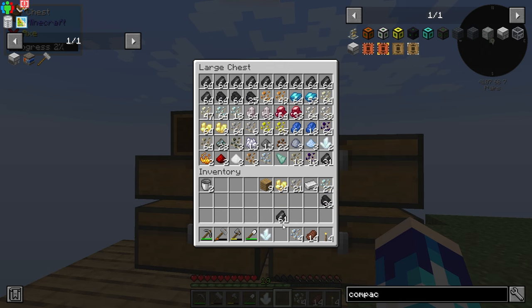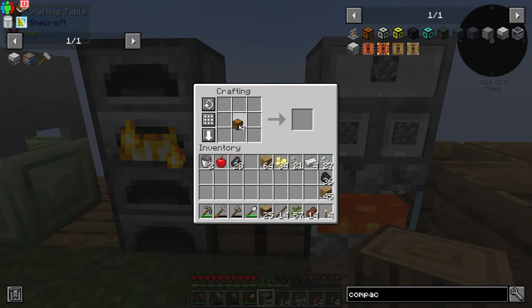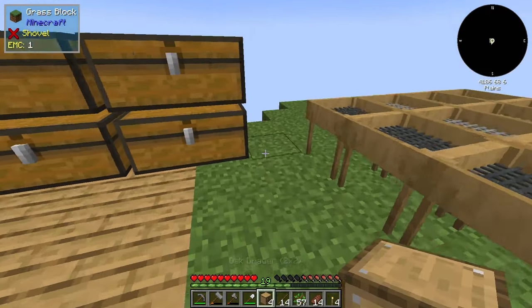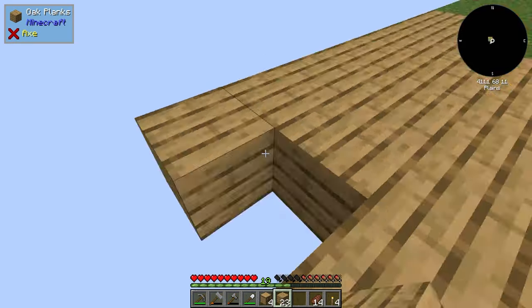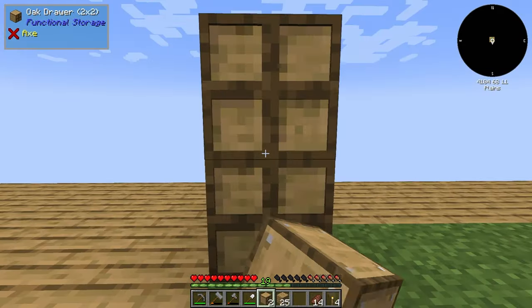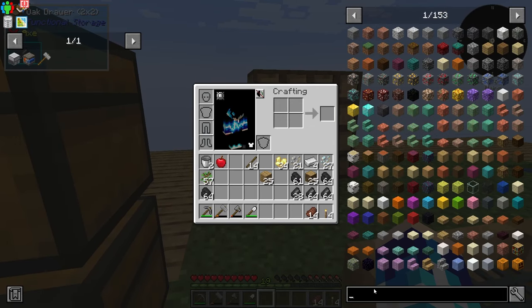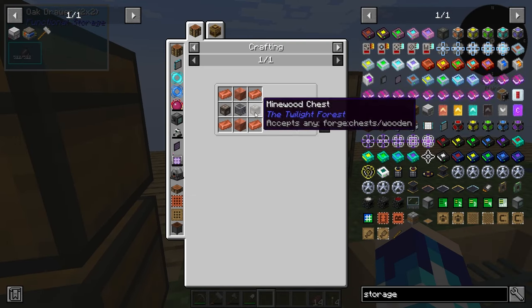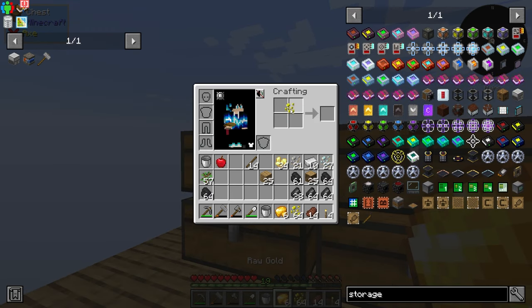We are going to need to improve the storage situation. So how are we going to improve the storage situation? Let's make some drawers. We will expand the island some direction, probably over here. You know, it just wouldn't be one of my videos if I didn't include the Titan Labs. Flint is going to be one thing and we are definitely going to need to make a storage upgrade for it — which for these it's not terrible to make, we can make it out of copper.